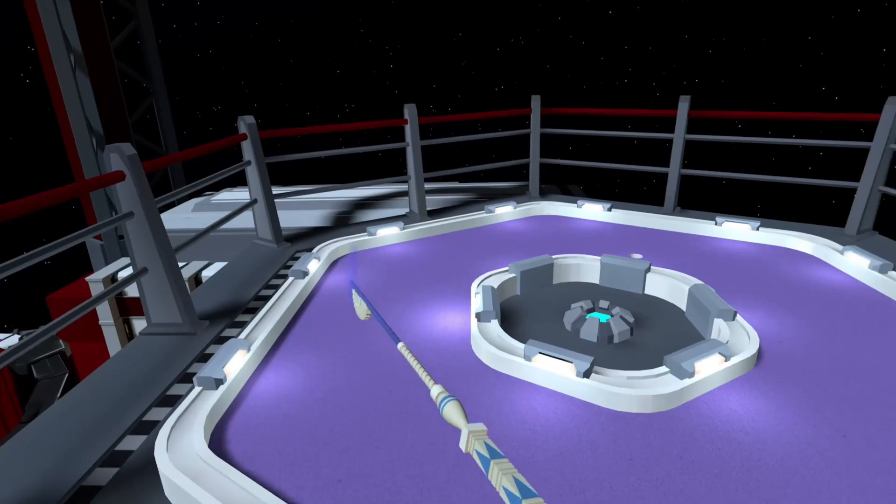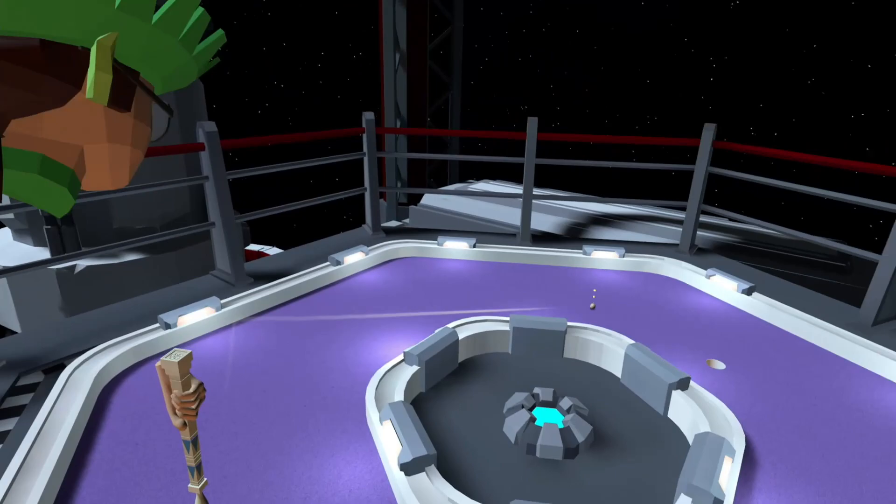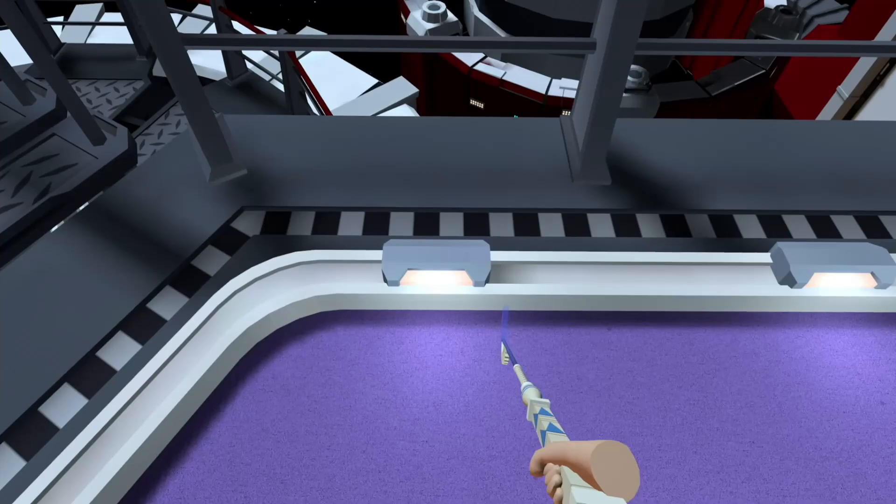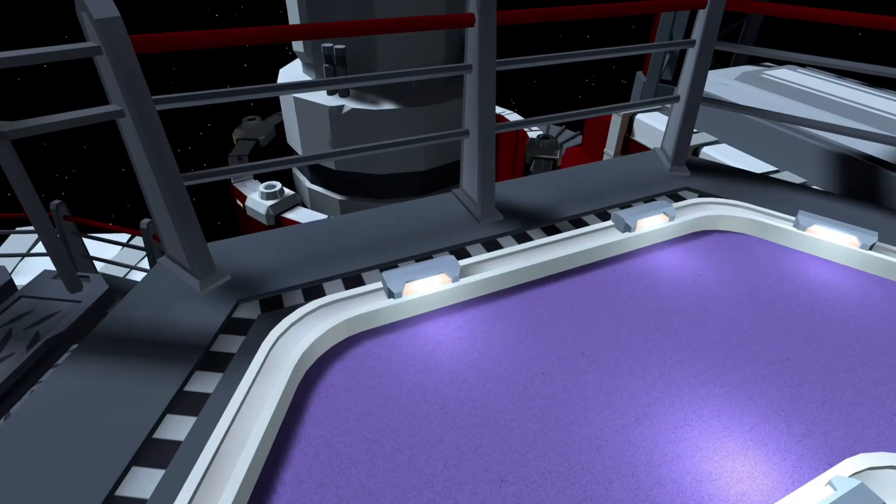Hole one is almost as simple as it gets. Look to your left at this light right here and aim about two or three inches to the right of it, hit it right there and hope for the hole in one — power's got to be really on point. It's a safe shot though; even if you miss you're going to have a line to the cup unless you hit it crazy hard. About a three and a half to four on the power level.